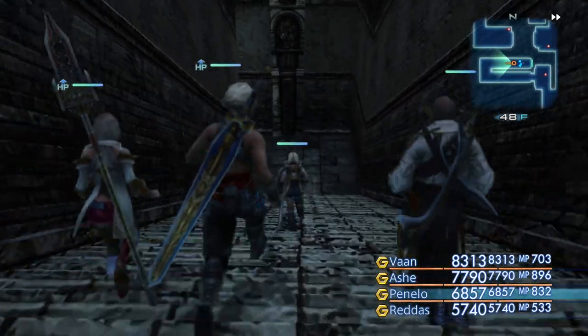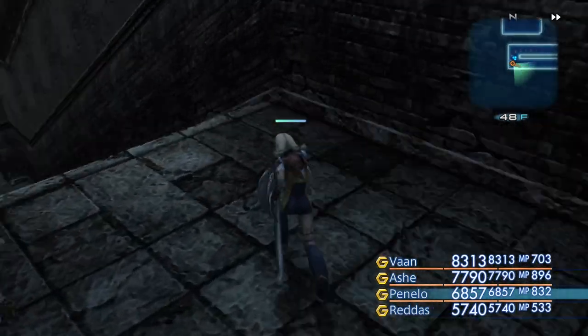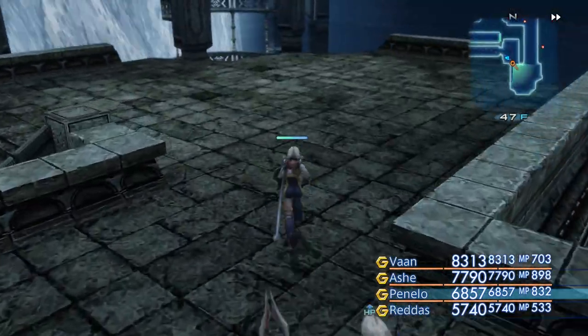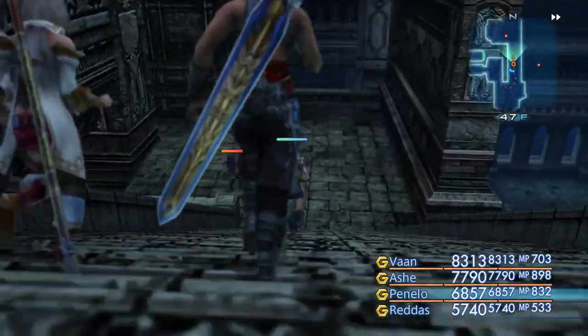This is Big Baby J with another episode of Final Fantasy XII Zodiac Age. It's a good time to craft the Kumbha and Stone Blade.